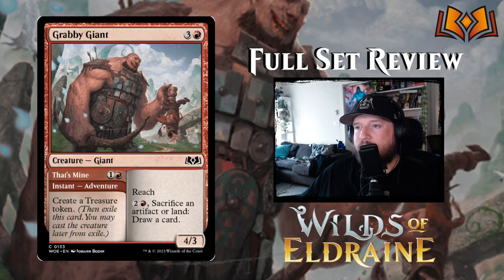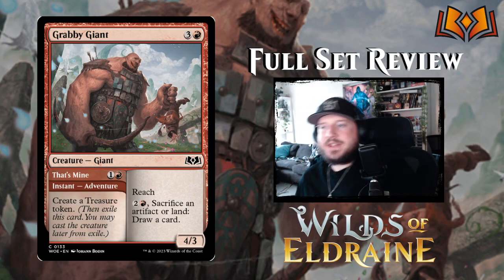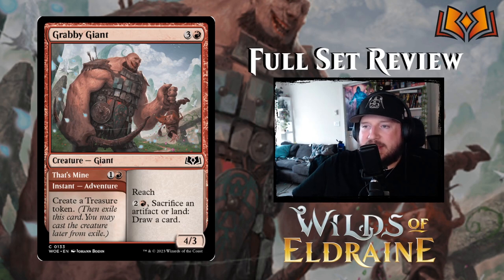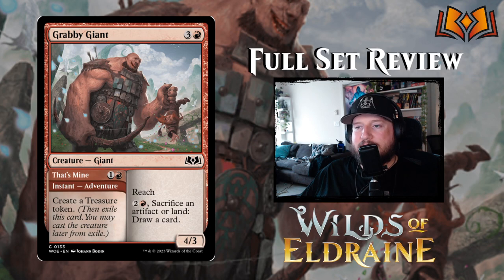Grabby Giant is three and a red for a 4/3 Giant with reach. For two and a red, you can sacrifice an artifact or land to draw a card. The nice thing is its Adventure — That's Mine — is one and a red for an instant that creates a Treasure token, giving you an artifact to sacrifice later. Not great, but not terrible — we've now seen Adventure appear in red a few times.